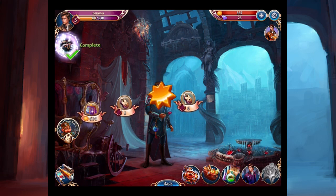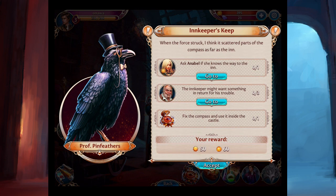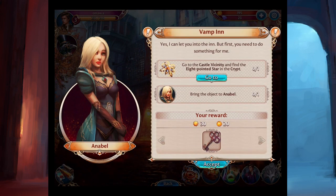Professor Pinfeathers is back. 'The compass is nearly complete.' Woohoo! There's more stuff. 'When the force struck, I think it scattered parts of the compass as far as the inn.' That's where we're going. 'Ask Annabelle if she knows the way to the inn.' Annabelle says: 'Yes, I can let you into the inn. But first you need to go do something for me — go to the Castle of Vicinity and find the eight-pointed star in the crypt.'